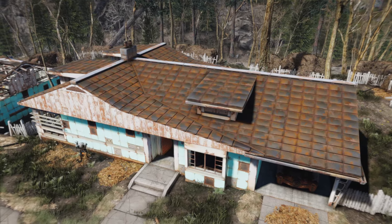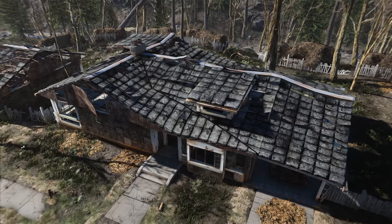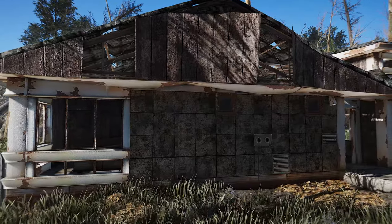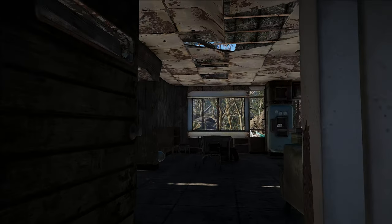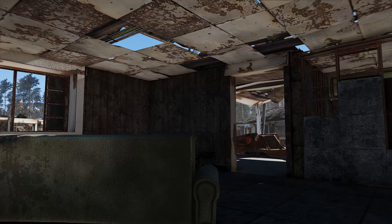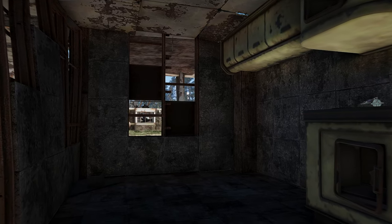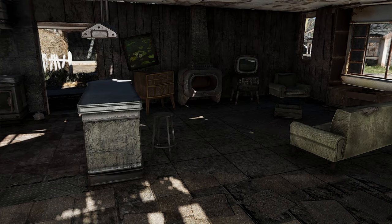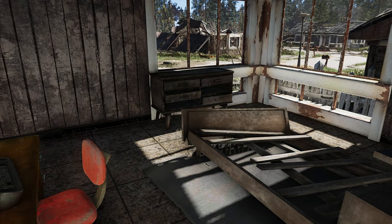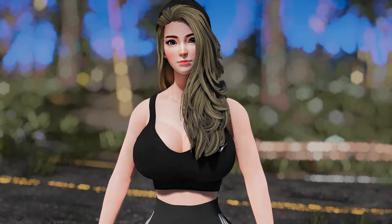Are you tired of the drab and run-down look of Sanctuary in Fallout 4? Look no further than the Sanctuary Texture Redux mod. This mod completely transforms the Sanctuary texture set and furniture to give your player home a new level of comfort and luxury. The mod boasts significant improvements in textures, making them more visually appealing for use in Settlement Mode. Plus, the textures are less weathered than the original set, adding to the overall aesthetic appeal of your Sanctuary. Every asset in this mod is a replacer and will change the vanilla counterpart, meaning that you don't have to worry about compatibility issues with other mods, making it an easy and seamless addition to your Fallout 4 experience.